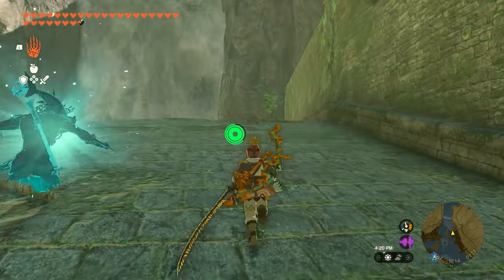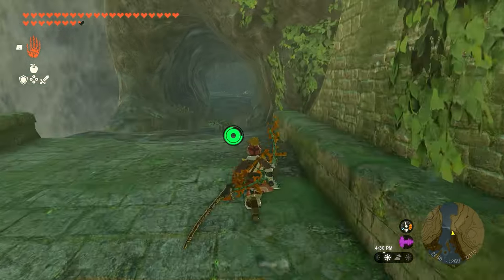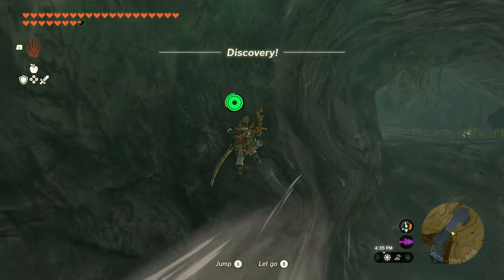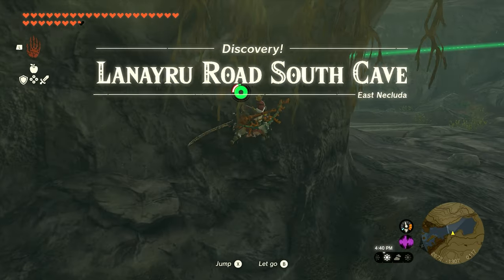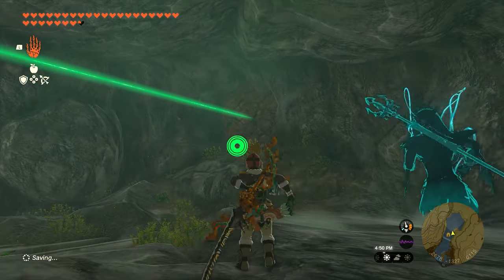Work your way over here and climb the structures on the right — you'll notice a little entrance inside the mountain. It's not super simple; we do have to fly across a couple of times and grab onto the walls, as there's a massive drop off. Just make sure you grab onto the walls and jump your way across.